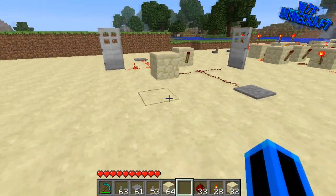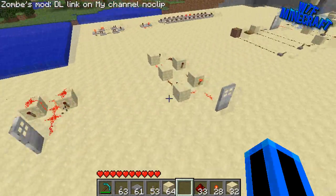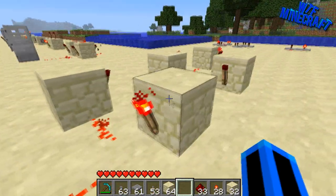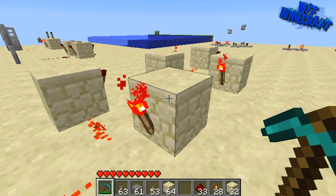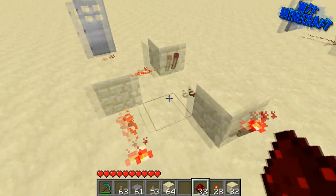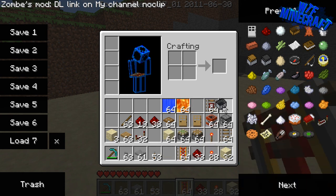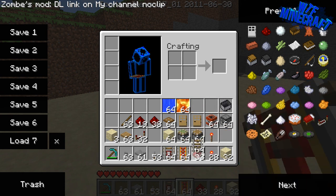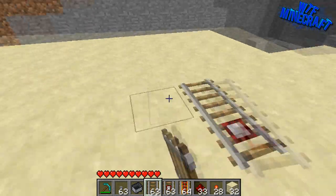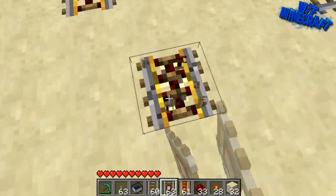Now let's go back to clocks. I want to show you a different version of a clock. Like I said, if you log out it can sometimes stop, but a good way of getting around this is using a minecart clock. I'll build one now - they're really easy to build, easy to understand, and kind of resource intensive, but if you really need one it's probably worth it. All we need is a circuit and you can make it as big as you want - the bigger it is, the slower the clock.